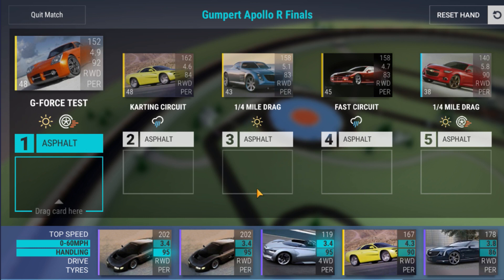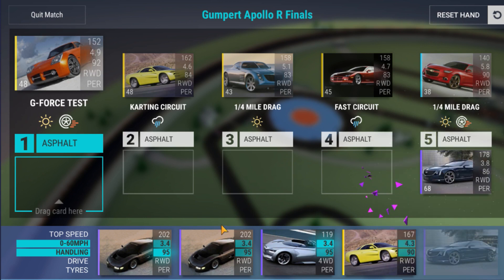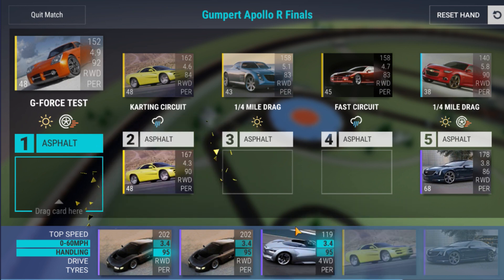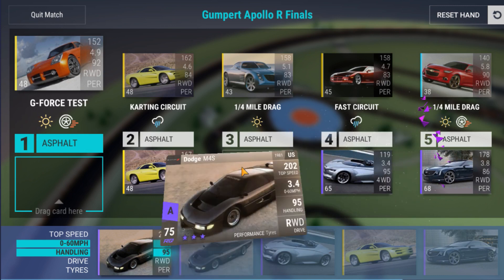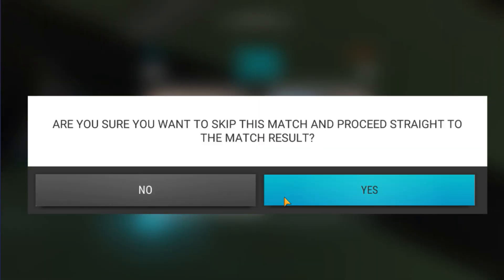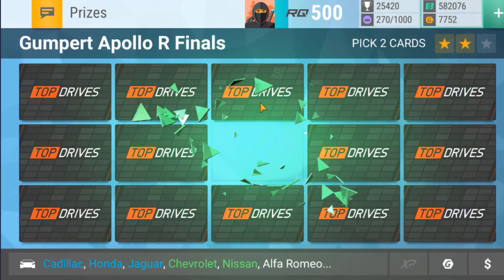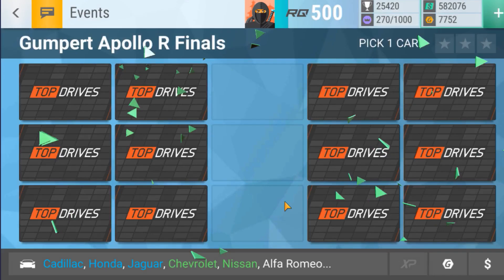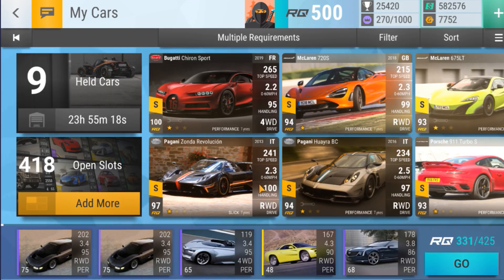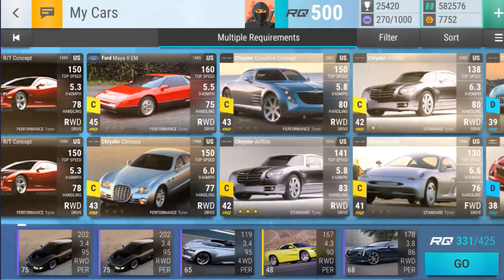I'm going to try the Venom just because I don't really know if the Corvette is going to be useful. I don't expect to win with the Venom but let's just see. First matchup: fast circuit, two drags. I've got options here - I can put the Venom in. I'm only running one car for wet surface, so I definitely need possibly the Cadillac 16 or the Mirai to give myself a second car suited for the wet surfaces.